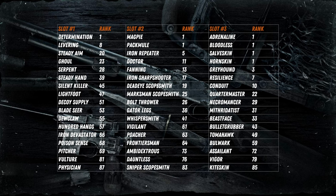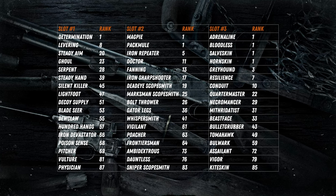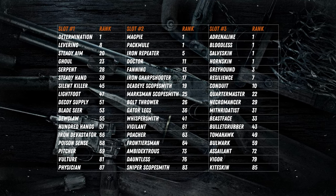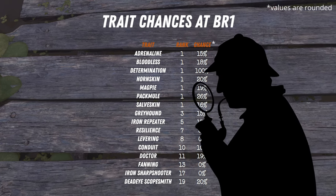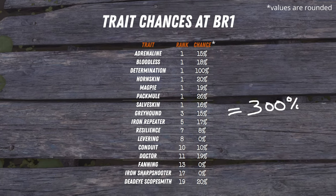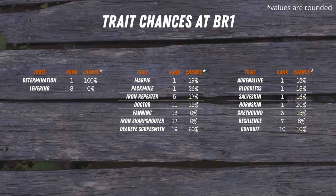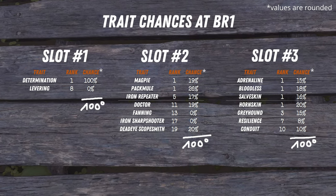Every trait has a fixed slot, which means when rolling a legendary hunter, each of the 51 traits can only come up in their predefined slot 1, 2, or 3. Before you point out that these add up to more than 100% — yes, they add up to 300%, because each of the 3 traits has its fixed slot. So 3 slots, each having their 100% probability, add up to 300%.